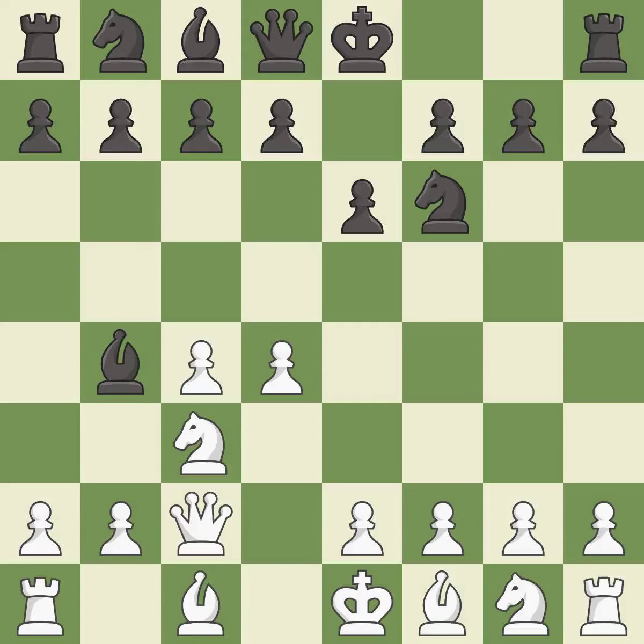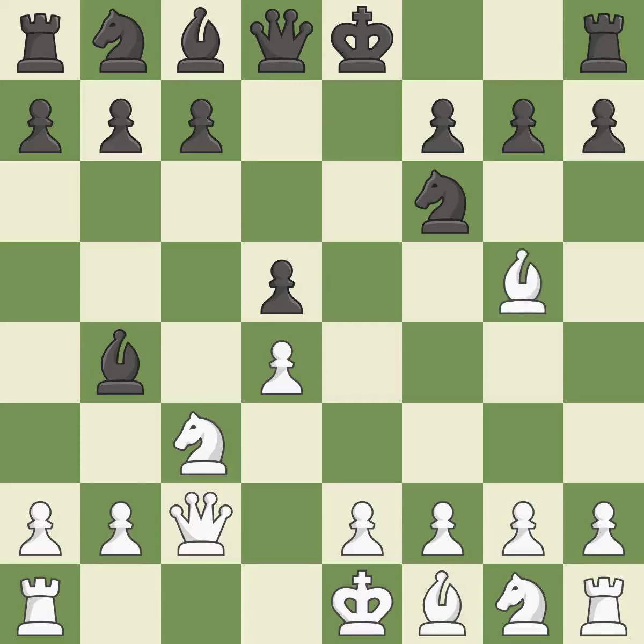Qc2 defends the knight on c3 and continues the fight for the e4 square. d5 takes space in the center and attacks the c4 pawn. cxd5 captures the d5 pawn and attacks the e6 pawn. Recapturing on d5 controls the e4 and c4 squares. Bg5 develops the bishop and pins the knight on f6. The pawn attacks the bishop on g5, forcing it to retreat or capture the knight on f6. Bxf6 captures the knight, attacks the queen and attacks the g7 pawn.